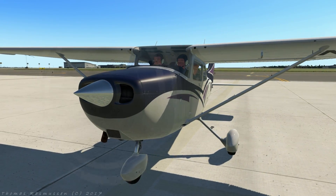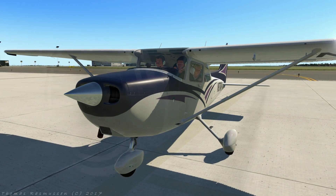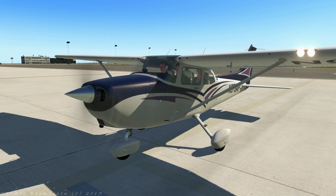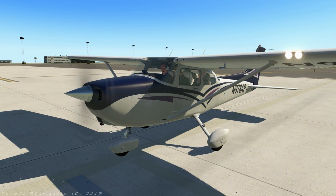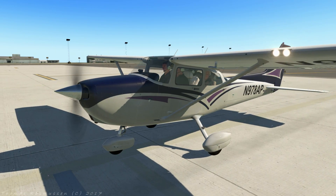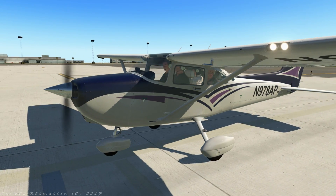So far we understand how to use the basic controls to fly straight and to fly up and down. The last basic skill we need is turning. After this we are mostly using these basic skills to do more complex things, like taking off and landing.